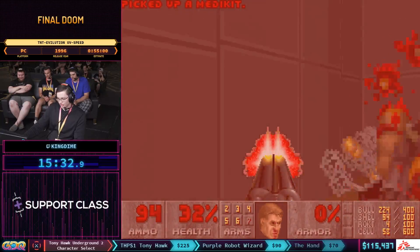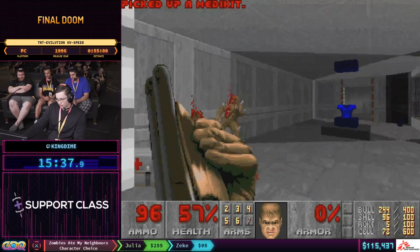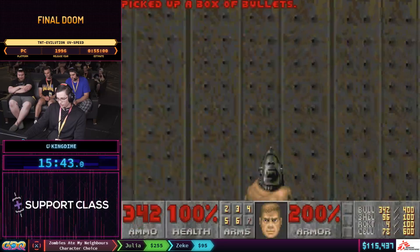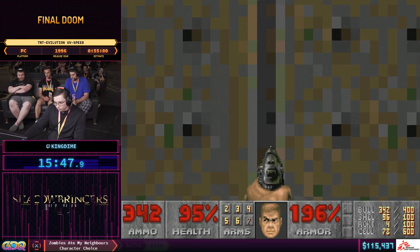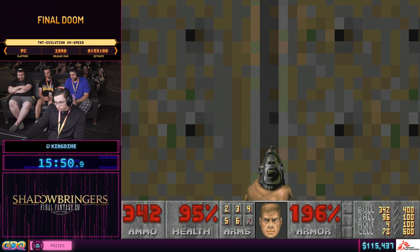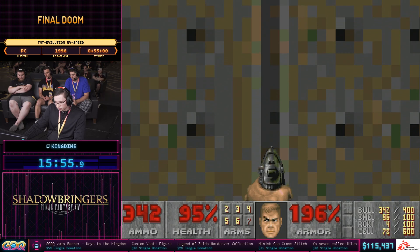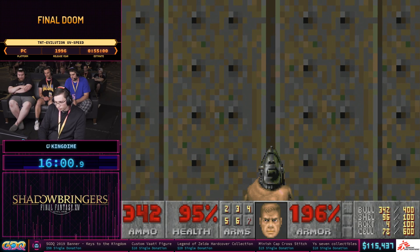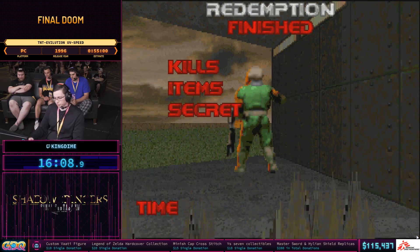Now we're going to see possibly one of the strangest and also the newest Doom tricks, known as an M-Slide or Zero Press, where you can press switches from further away and through walls by aligning yourself kind of parallel to them at a specific pixel. Here you see Dime searching for that specific pixel, and for this particular one you actually have to walk backwards to hit it. He turns off Autorun to give himself a little bit more precision on that movement as well as the pixel alignment. There we go.